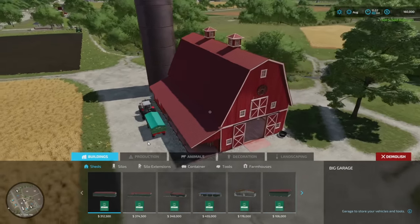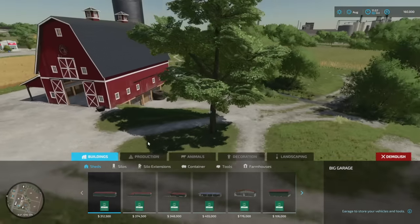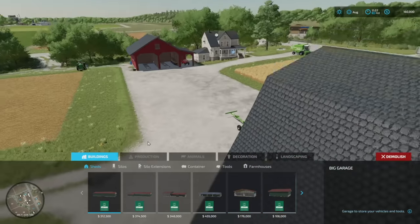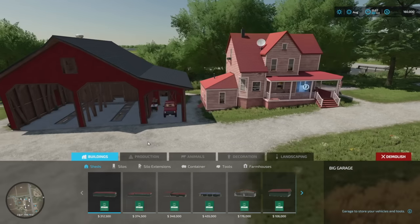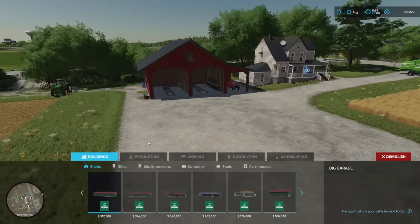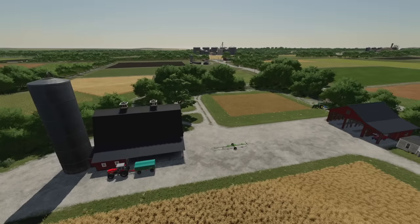You can even delete the main farm building if you really want to — that's going to get you an extra 50 grand, but I like it because it has a nice little place to go in under it, so that's usually the last one I would sell. You can also sell the house, but it's really difficult to get that put back in place.